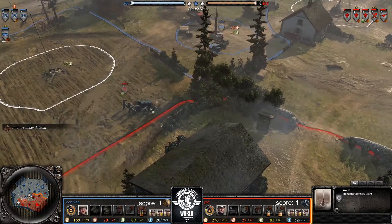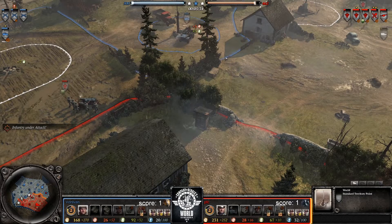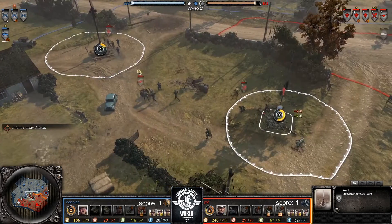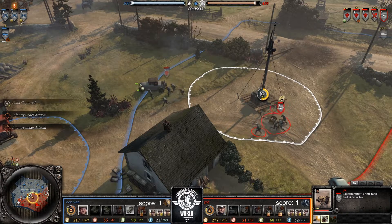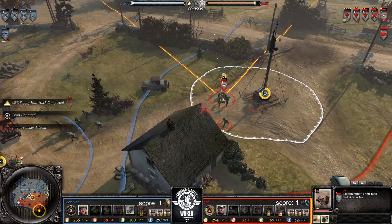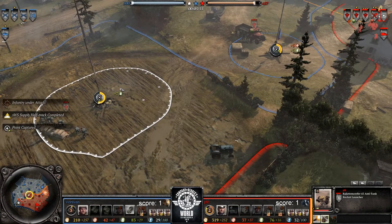One thing you have to be careful of when playing in these really high level games — if somebody's staying in an engagement that's bad for them, usually it's because they're trying to bait you as something moves into position to counter you. That's exactly what PFC was doing right there. If you're against someone who you know is solid and he's taking a horrible engagement, you better be careful — it's when they're setting up those traps on you.